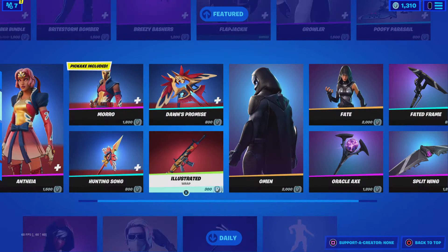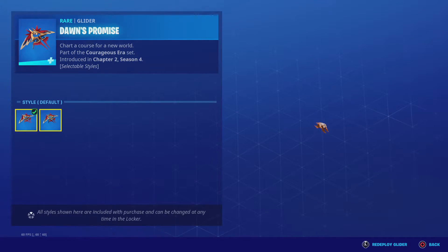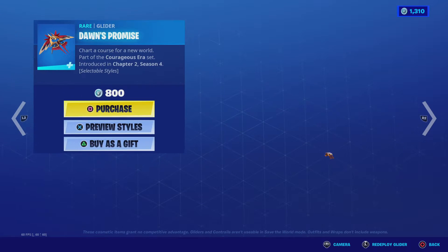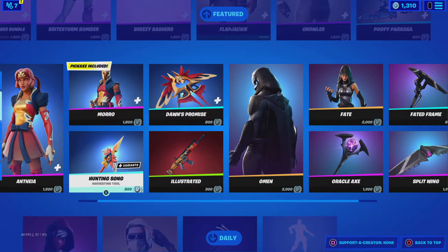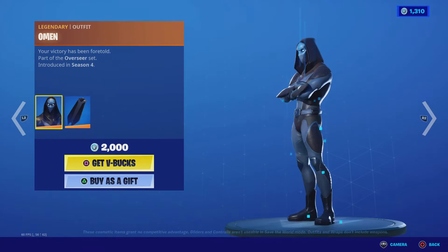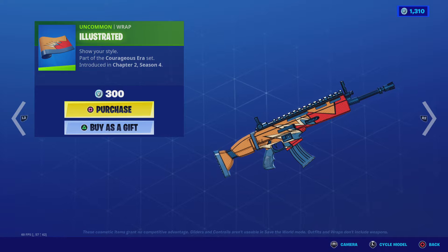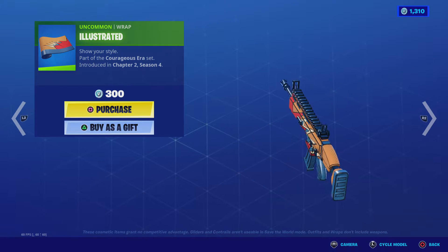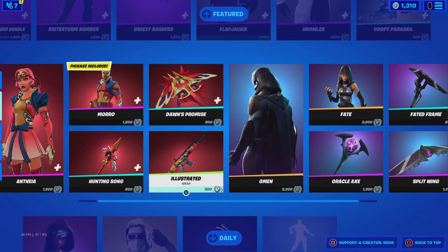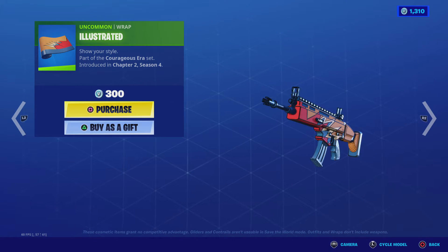I was going too fast — I'll show you guys what the gliders look like, including the animated version. Illustrated Wrap — this could have been an animated wrap because it has those dots all around it. It looks anime.